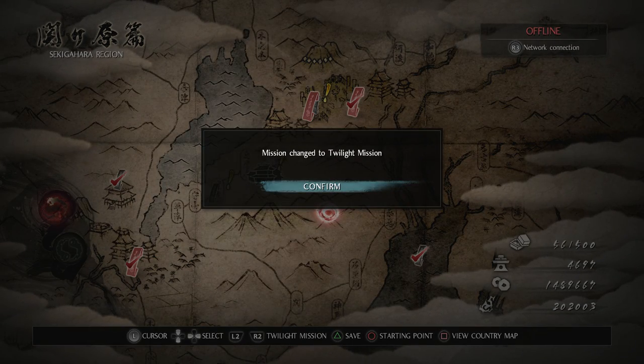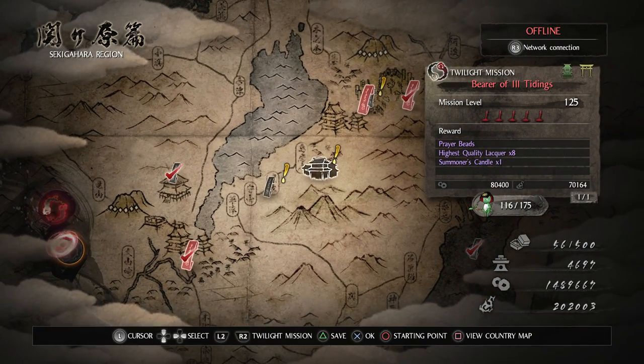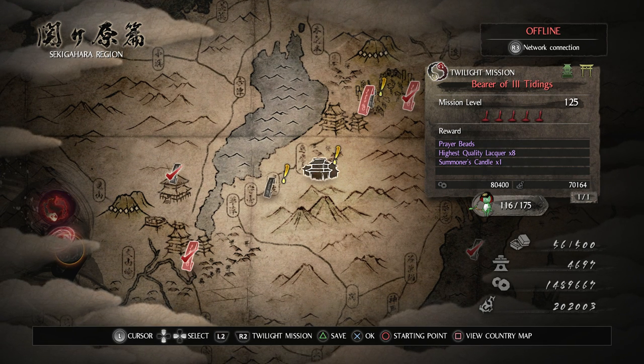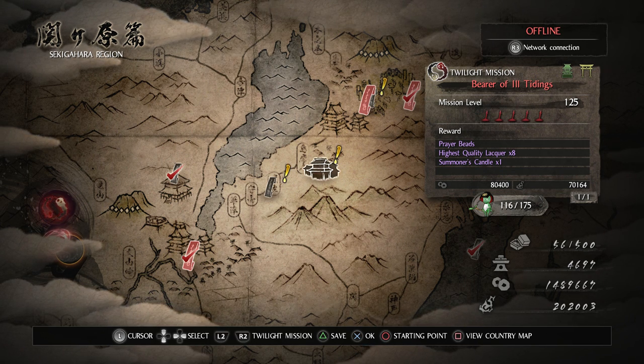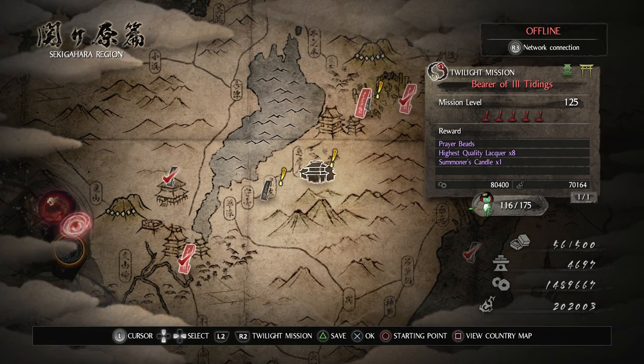And then mission change to Twilight mission. The new Twilight missions over here aren't new — just changing the rotation like normal. It looks like they added some new missions because I believe the total Kodama count used to be about 140 or 150, and now it's 175. So we got some more Kodama in the game now.